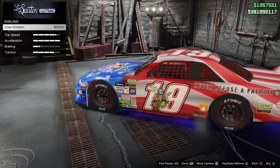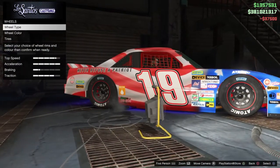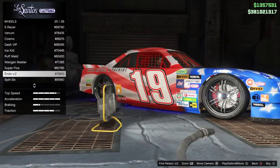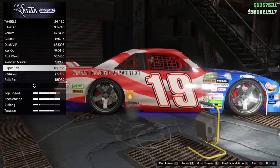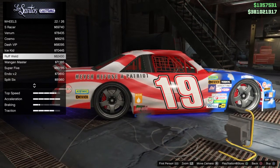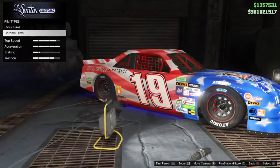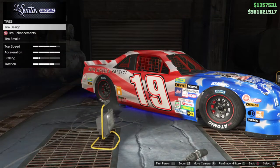Crew emblem is $25,000. For wheels — it is a sports car, so we're going to go with the sport rim. I wouldn't change them because these rims look nice enough on their own. If you want the most expensive rim, it's the Rough Weld at $82,430, but I'm going to keep the rims as-is because it's a stock car.